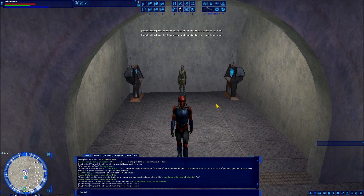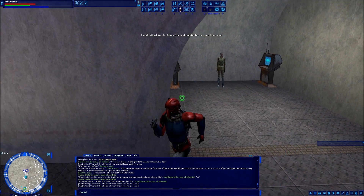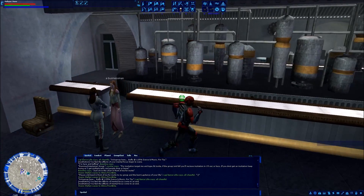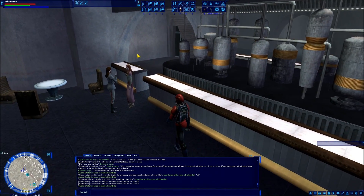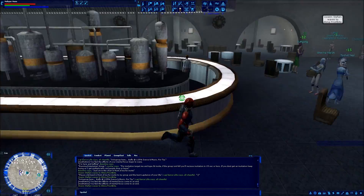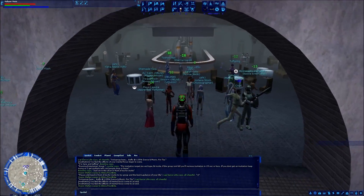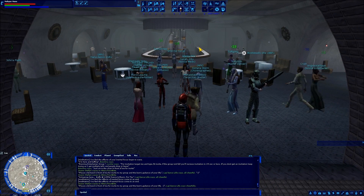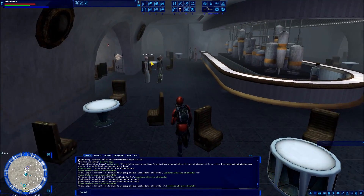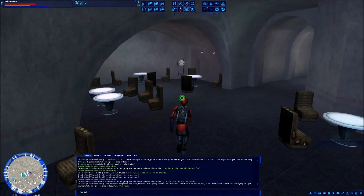So this is the quote-unquote back of the cantina. I'm not exactly sure what you would call the other room — I guess technically that is the back of the cantina and this is like behind the bar, maybe a storage room or something like that. But sorry for the confusion. Just be aware that there are two different back rooms of the cantina. There's also a back exit — for those that didn't already know or don't use the overhead map — if you head out this way, there's a back door.